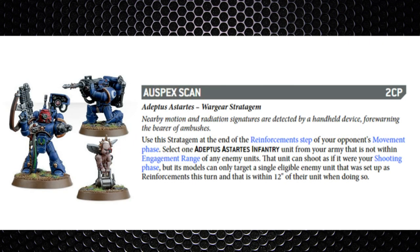The last movement phase stratagem is Auspex Scan, used in your opponent's movement phase — specifically in the reinforcement step. You select an infantry unit not within engagement range of enemy models and they can shoot as if it was their own shooting phase, but they can only target a unit coming in from reinforcements within 12 inches. This is amazing — you don't even need to use it just to scare your opponent. Knowing you can use it will make them deploy reinforcements more than 12 inches away from good shooters. It effectively gives a free round of shooting and can deter deep-strike charges. I'd be thinking about it around turns two or three.